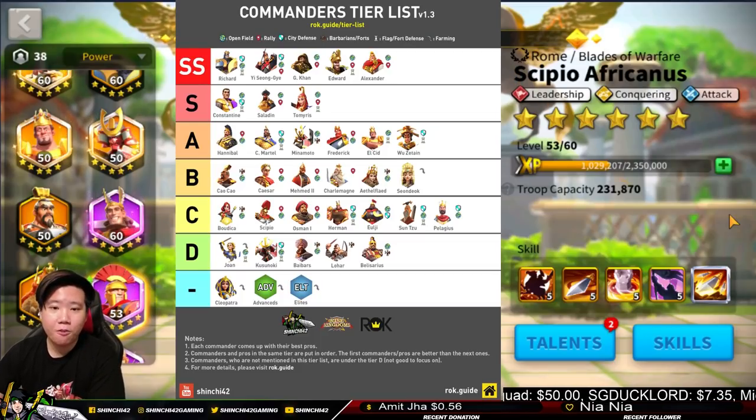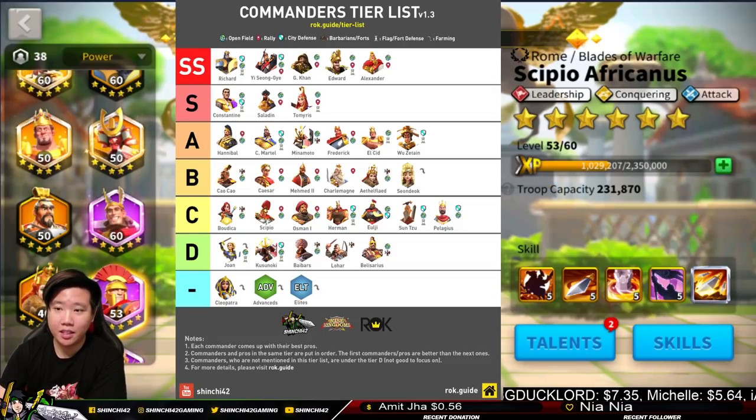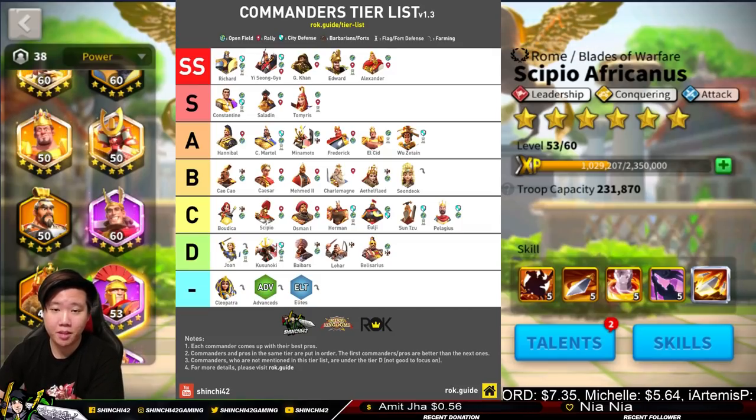Scipio Africanus has a leadership and attack talent tree. A good pair for him would be Boudicca or Sun Tzu — I think Sun Tzu is the best pair for Scipio. Some people like Joan of Arc because of her buff. You should run Scipio with mixed troops, and the leadership talent gives you a lot of troops on the battlefield.